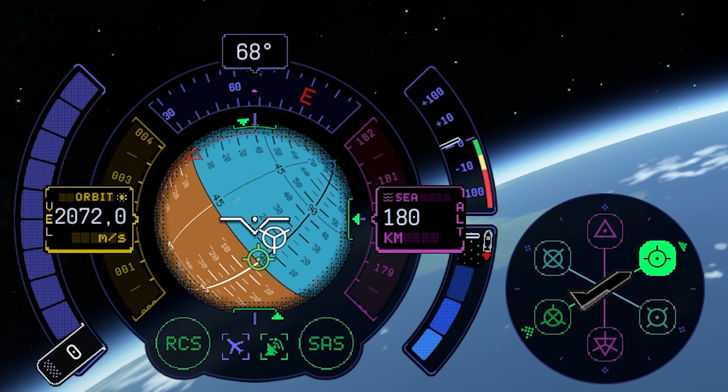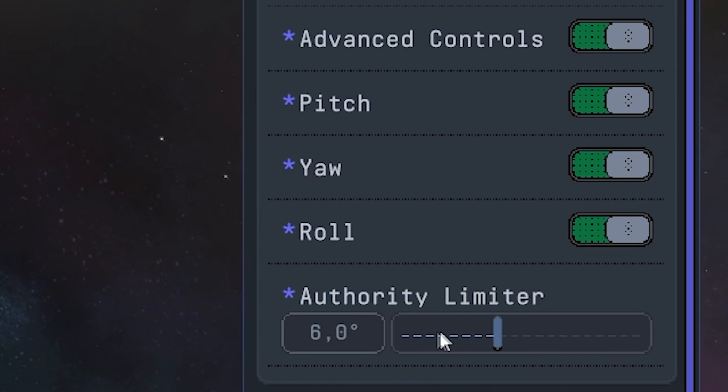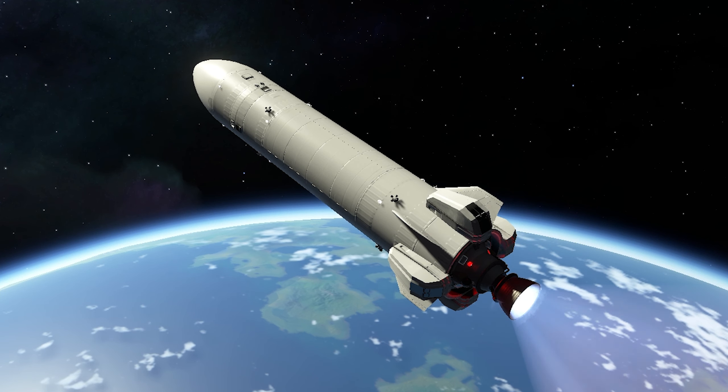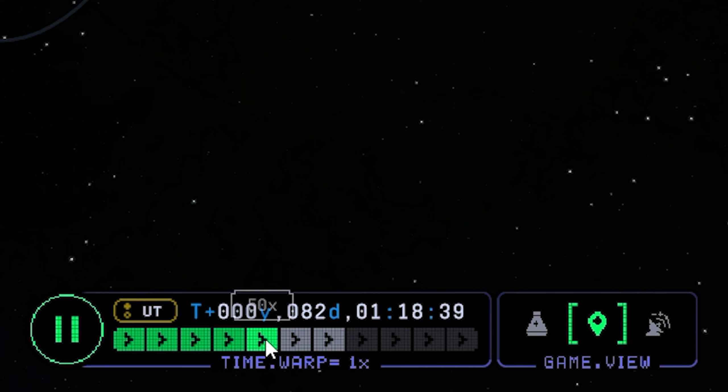Fast forward. Our station is behind us, so our orbit needs to be a little bit higher. Let's bring up the periapsis again from here and head for our prograde. Before we continue, I'll just put down the authority limiter of our wings since we are in a vacuum now. Throttle up once again and leave it like this for now. Fast forward.